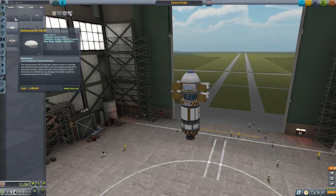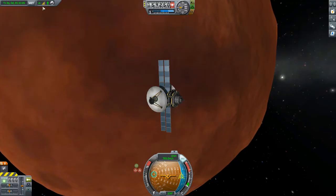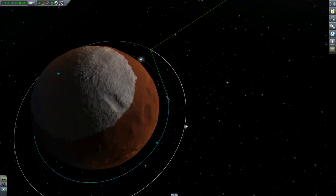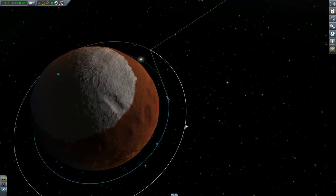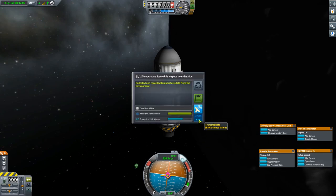The stock game does an alright job giving us some basic antenna ranges in the VAB or space plane hangar, but tells us little about the effect of combining antennas or working through relays. How can we tell what our signal strength will be, which will affect how much science we can transmit back home? Nothing is worse than going through all the work of getting to a distant world only to find out that you don't have the network you need.